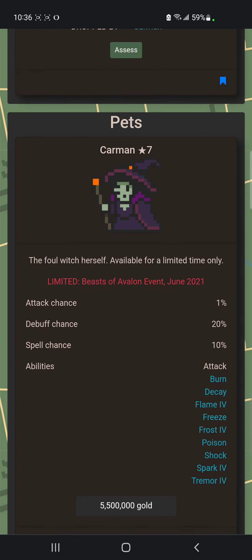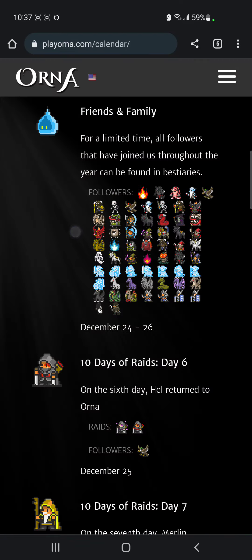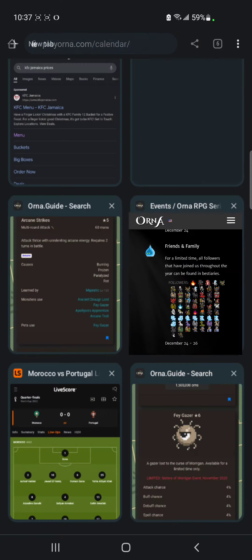Carman is a really nice one especially if you're a codexer — she does so much. The only thing left for her to do is probably toxic. So if you like the codex playstyle you can definitely find use out of her, and she costs gold, so it is a safe purchase.